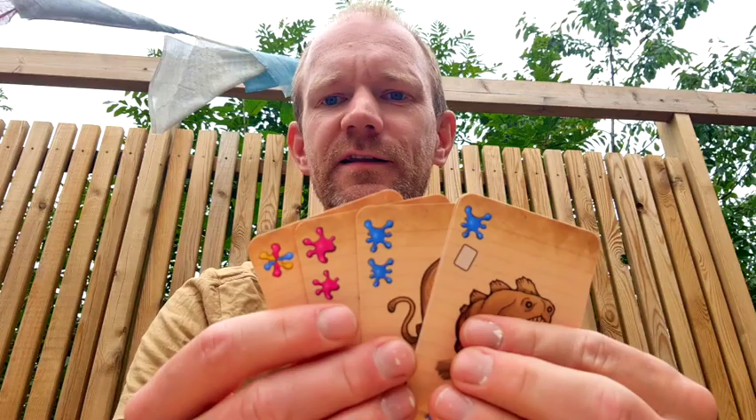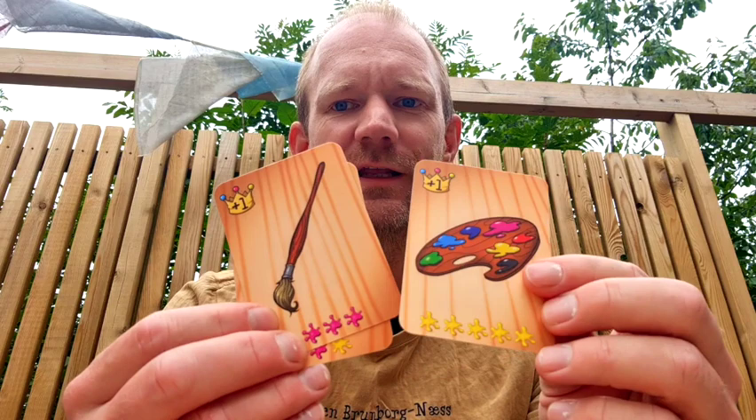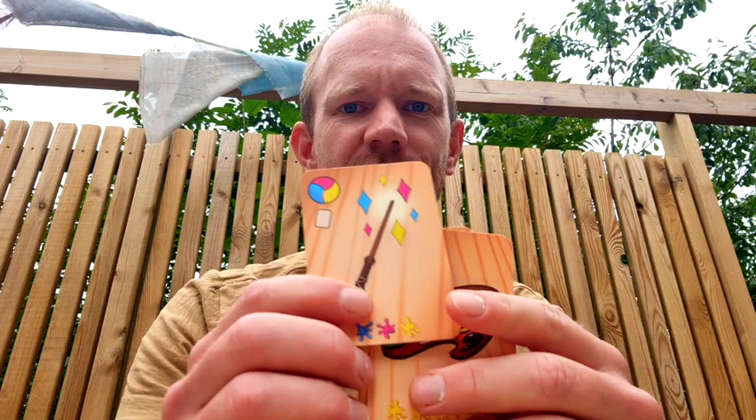The idea is that all these critters are lacking their color. So you need to collect the paint splotches of the correct colors, and then you need item cards to color in the different critters. The item cards that help you score points are the paintbrush and the palette, which help you to color in the critters. There's also another item card called the magic wand, which makes it easier for you to purchase additional cards, especially the expensive ones.